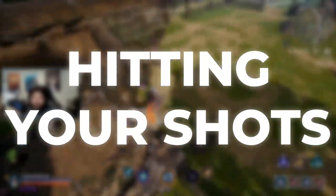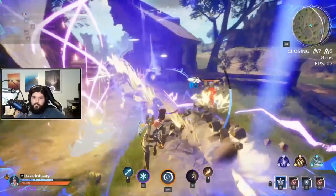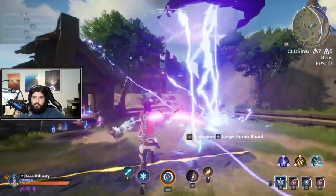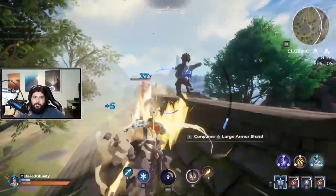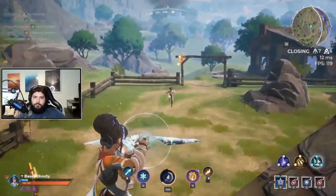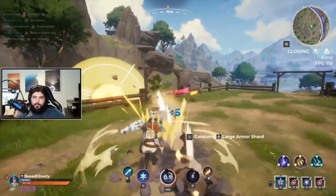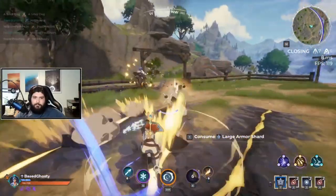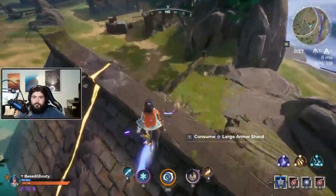Hitting your shots. Now that we've learned how to not panic and survive in combat, we can focus on landing our shots and exiling people as quickly as possible. In any battle royale — Spellbreak especially — it is important to finish off your opponents as quickly as possible to reduce the chances of being third-partied. Every single spell in Spellbreak is a projectile, which naturally increases the skill ceiling of the game. You will always have to lead your shots in combat, including lightning and frost, which are the fastest projectiles in the game.